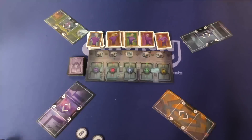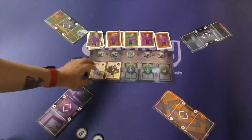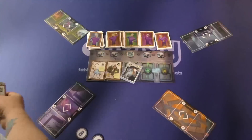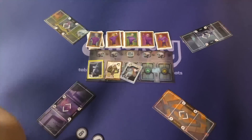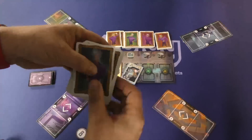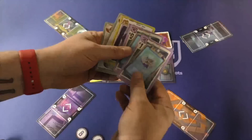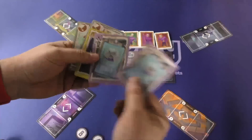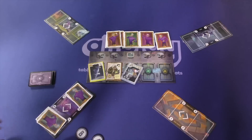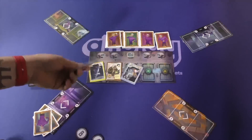Each round is going to be the same. You're going to turn over a certain number of special cards based on the number of players. So in a four-player game, you would turn over three. Then you take the deck for whatever turn it is, and each player is going to draw five cards. Players look at the five cards they get, split them into two groups — there has to be at least one card in each group — and put these groups down on the board next to them. Your neighbor then looks at these groups and decides which one they want, A or B, and puts that chip face down.